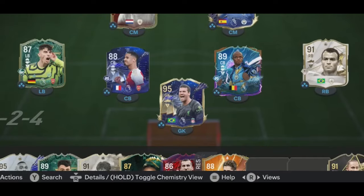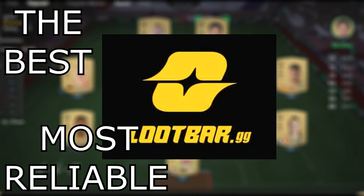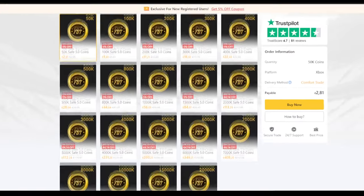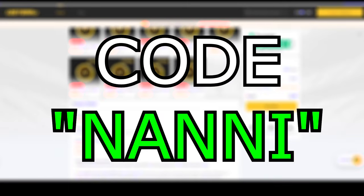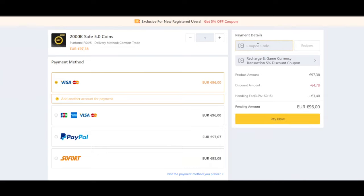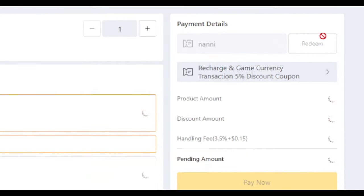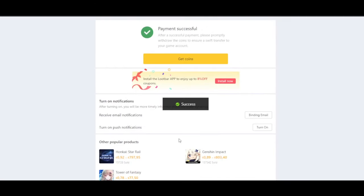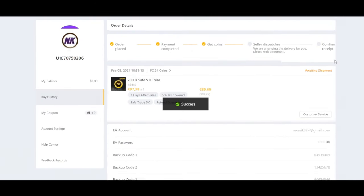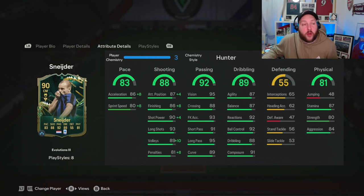We've gone for a Hunter, and the main reason is when I used his base card I obviously had a Hunter on him. Time to upgrade your team — head over to LootBar.gg, the best and most reliable place to buy coins. Don't forget to use code NANIC for 8% off on all your orders. Once they have made their way through, coins will be delivered within the next 24 hours. The link will be down in the description and comment section — use code NANIC for 8% off.